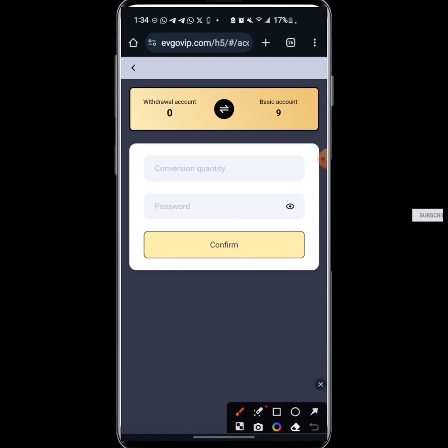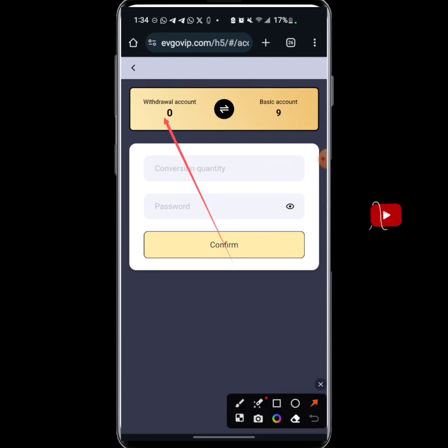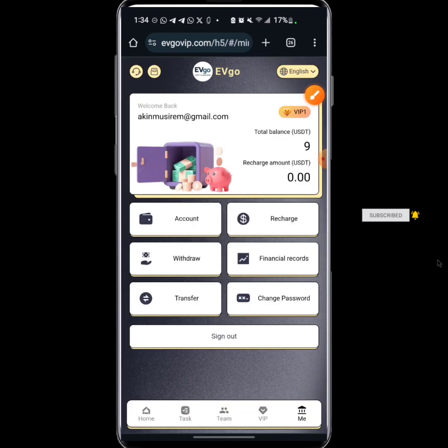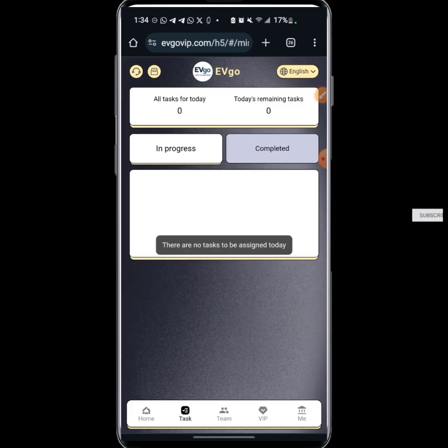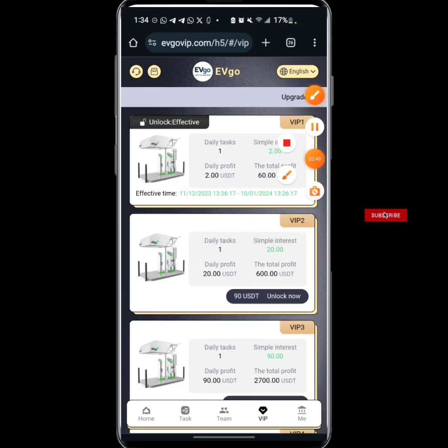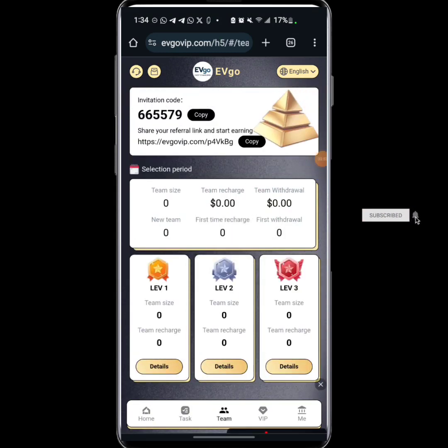There's also a transfer icon here where you can convert your withdrawal account balance — money you've withdrawn that you're not using — back to your basic account. That's very simple to do. They also have a lot of VIP tiers as I mentioned earlier, and you can make money by inviting your friends to this platform.